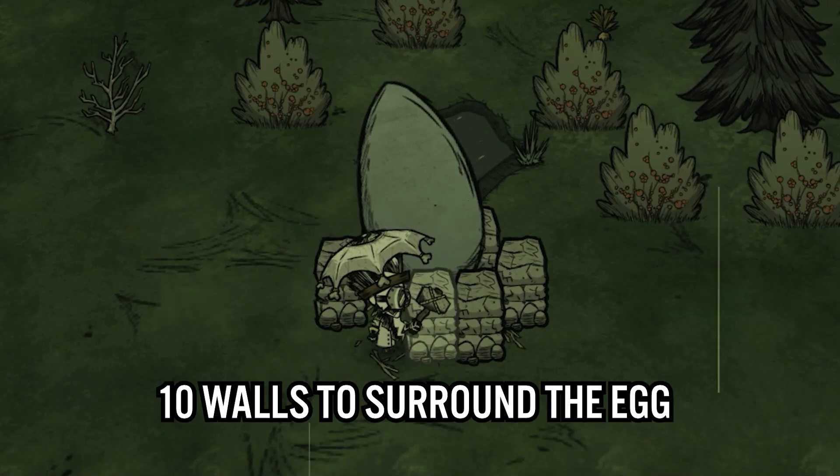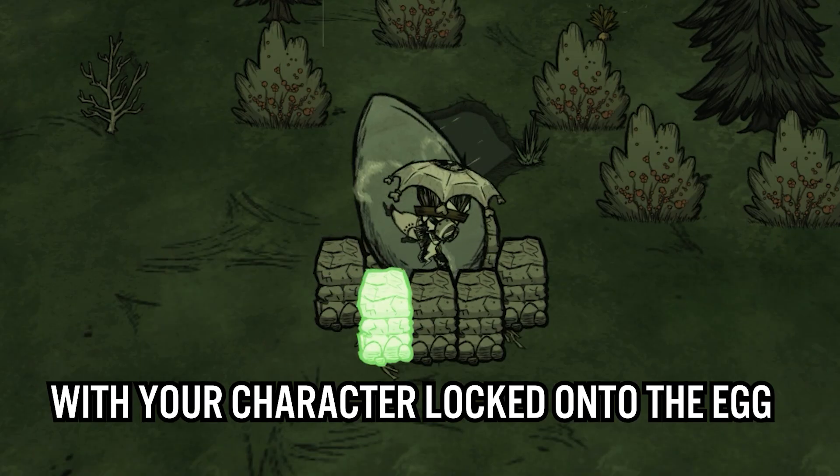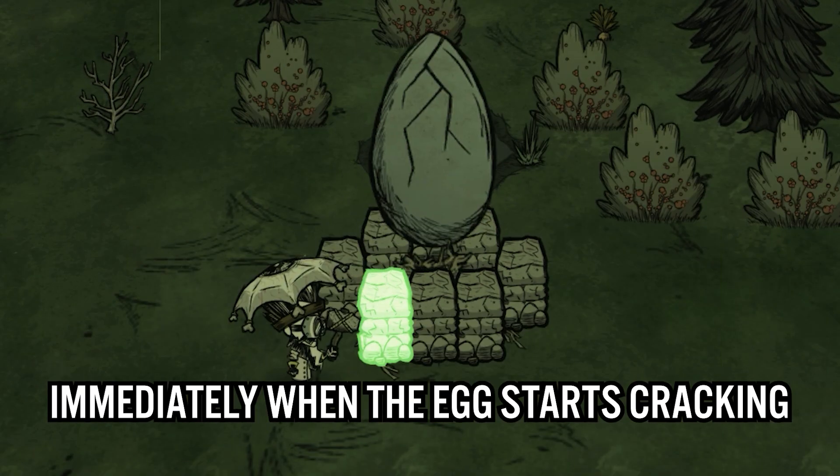You'll need no more than 10 walls to surround the egg, but before placing the last one, hammer the egg once. With your character locked onto the egg, you can have the last wall ready to place immediately when the egg starts cracking.